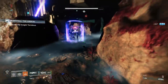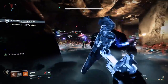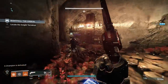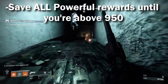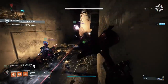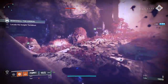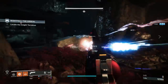If you do everything right, I think it's very possible to get a character to a power level of 1000 or higher in a single day of grinding. First and foremost, if you are not 950 power yet, do not do any powerful drops. The soft cap is at 950, which means that literally any piece of loot — any blue that drops — will get you all the way to 950. After that point you will need specifically powerful or pinnacle drops to get up to 1000 plus.